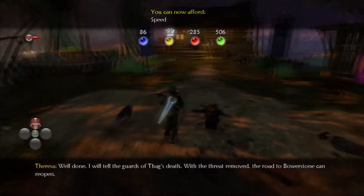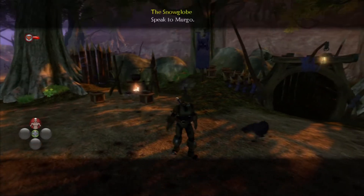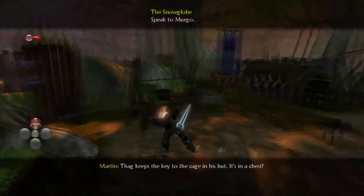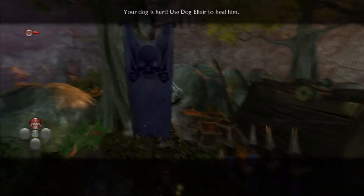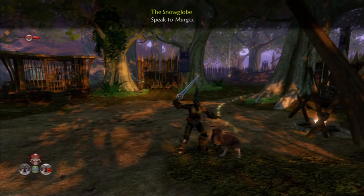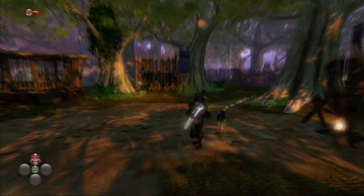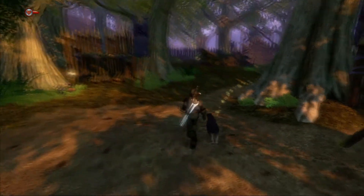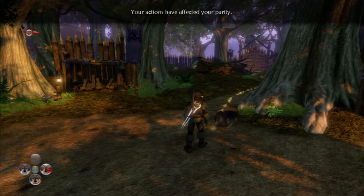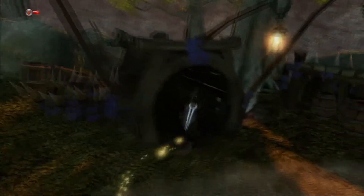I will tell the guards of Thag's death. With the threat removed, the road to Bowerstone can reopen. It's in a chest. The dog's hurt but we don't have a heal though, do we? Oh, we do. That little bandage thing on the bottom — do I have to highlight them? There we go. What actions would have affected my purity? Let's get the key and let us out.